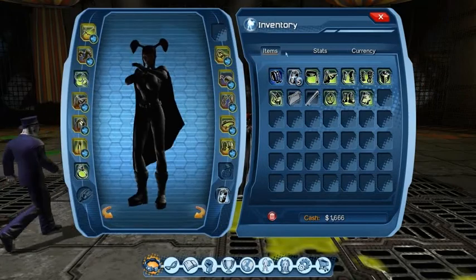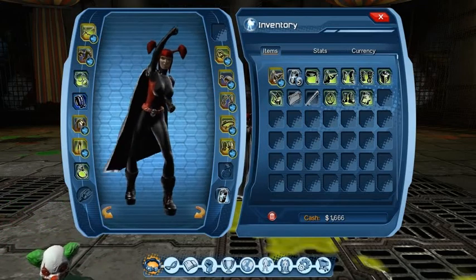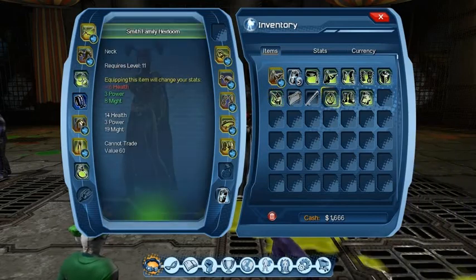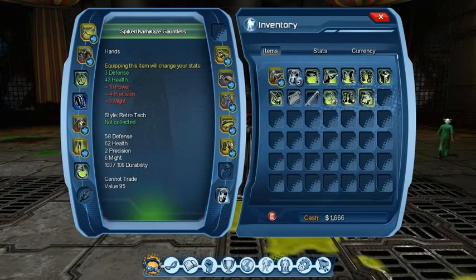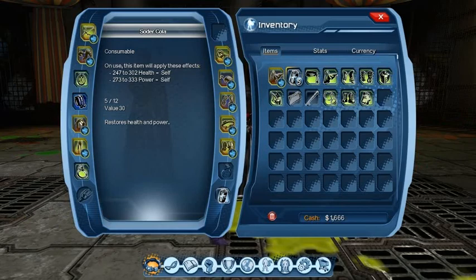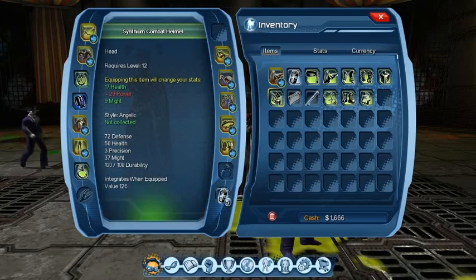Let's have a look in our inventory because it looks like we've got a nice blue item, and our gear is getting very broken. It's a back item — the style is Retro Tech, not collected, that's good. Lots of defense: 20 extra defense, 12 extra health, and 9 precision, so we'll definitely be using that, replacing the broken gear. The alternative has 17 health and 9 might but we lose a lot of power, and we seem to be running out of power, so we'll keep what we have. We will use this neck though because it gives us extra power and might. And we should really put the extra soda cola on our health bar because we were running low.